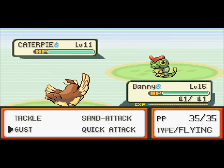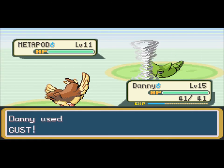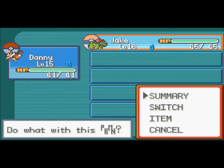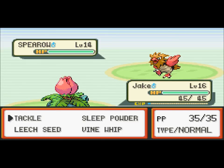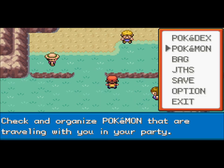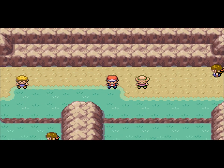Once Clefairy evolves into Clefable, it's pretty good. If I see a Clefairy, I will definitely be catching it. Let's put Ivysaur up there. Sleep Powder — engine hit you! Haha, take that. And peace! Danny actually evolves in three levels, so that's pretty awesome.